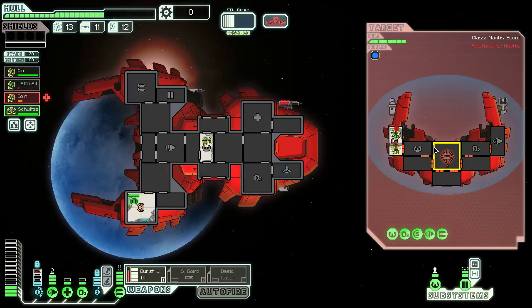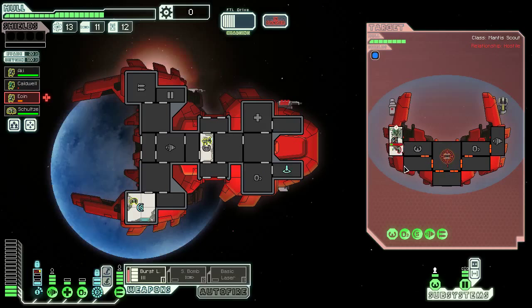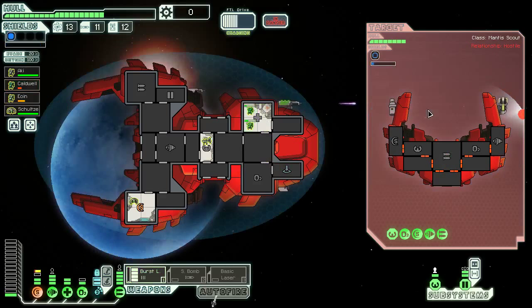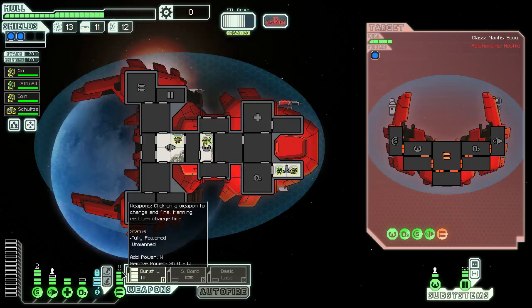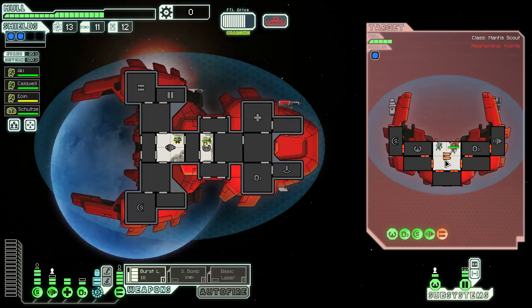Teleport back ASAP please. Get you into the medbay. We can power up the medbay to two for now. Burst laser's about to go — this is an important moment. Good enough — more than good enough. Let's depower that a little bit. You guys are going to get back on the teleporter. We may not have to fire that burst laser again. There's an Engie in here — do you think this is their last crew member? We're about to find out. We're not going to kill them with this burst laser anyway, so might as well fire it. Good. They fired a missile at us, which is still super annoying — it did some hull damage but that's about it.